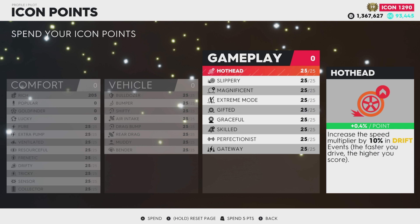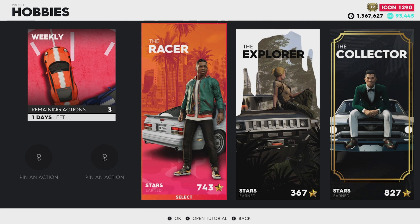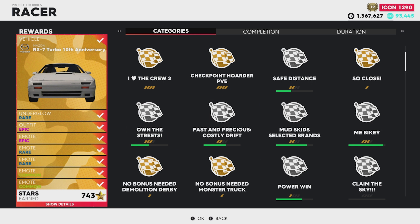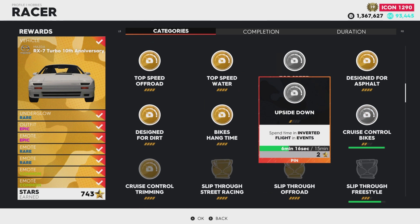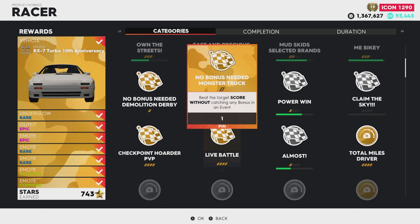Hobbies are another thing you can use as goals. Press pause and go to Hobbies. Each section gives you different goals to earn — these are little mini goals that reward you stars working up to a big goal on the left side. In this case, the big goal is the Mazda RX-7 Turbo 10th Anniversary Edition. Along the way you'll earn an epic outfit, rare underglow, common and rare and epic emotes. If you earn enough stars in this category, you get the car. These tend to unlock naturally as you play the game.